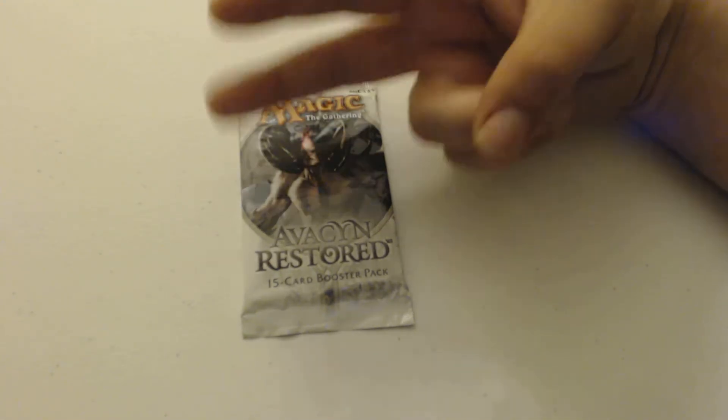Then I got Rite of Ruin — my rare card. It's actually a seven-drop sorcery — fooled you. Choose an order for artifacts, creatures, and lands. Each player sacrifices one permanent of the first type, two of the second type, and three of the third type. Then I got a human token and a plains.